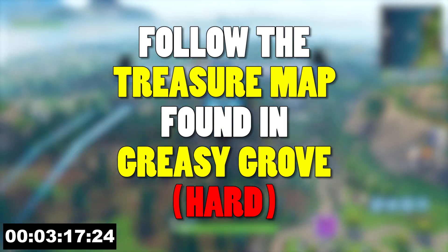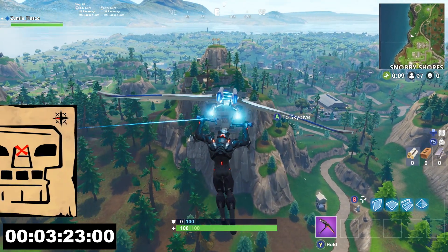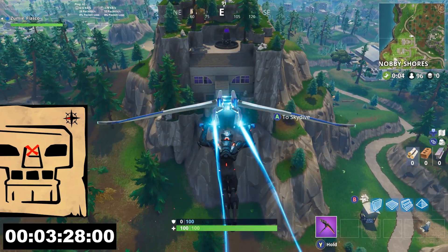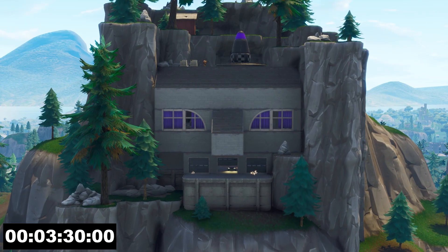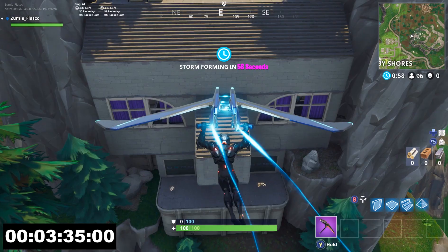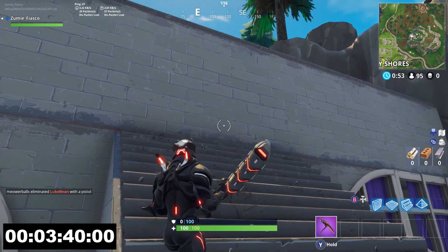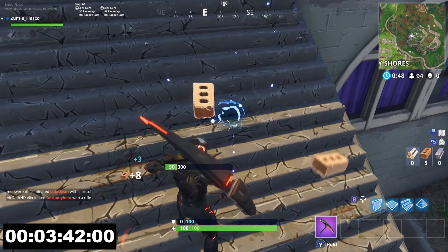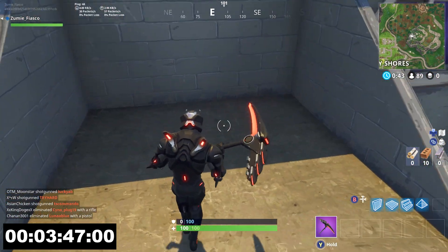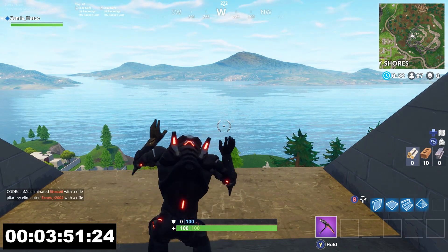Challenge number 5 is follow the treasure map found in Greasy Grove. You don't need to go to Greasy Grove — I have the map on screen right now. It kind of resembles a face, points to the west side of the map, and the X is right in the middle of that face. This is actually located right in front of Snobby Shores at the villain's lair. Once you land on the nose, if the treasure battle star doesn't pop up right away, knock out the staircase and land on the little platform — it might be located there. Make sure you complete the match in order for this to count.